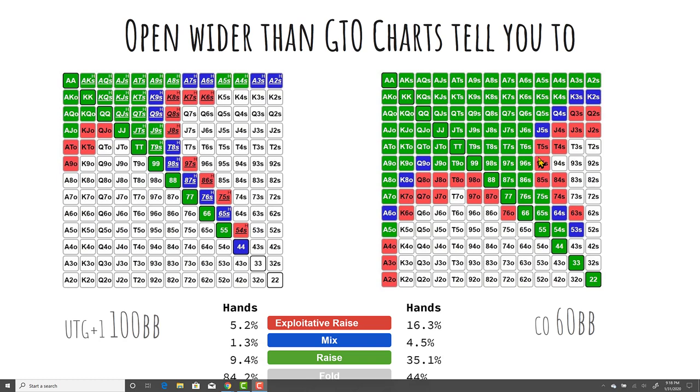For the red hands in the cutoff situation: I'll start opening these if I feel like the big blind is super passive, easy to barrel, and folding top pair to big barrels. I could just flop a flush draw, bet the turn huge, and they're folding top pair, top kicker. Against players with a flush on the board who are still calling bets — the non-believers — these hands are a lot more valuable. Players calling down with bad pairs make having a big pair a lot more valuable.